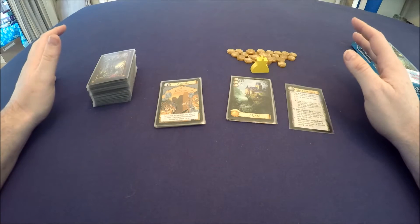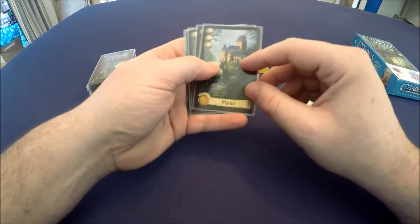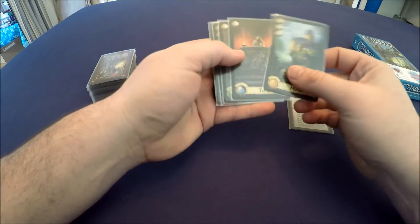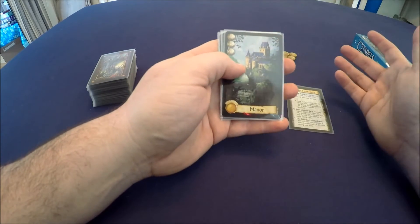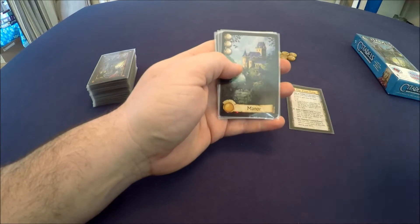Let's talk about how you win this game. You win by building districts of varying types and they're associated with a color — yellow would be noble, blue would be religious, green would be trade, red would be military, and purple are special buildings. Each one of these districts — and I'll probably say buildings more often than I should, but they're districts, so if I say building just fill that in with district.